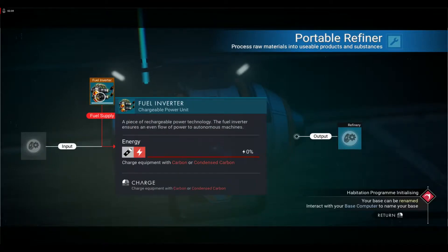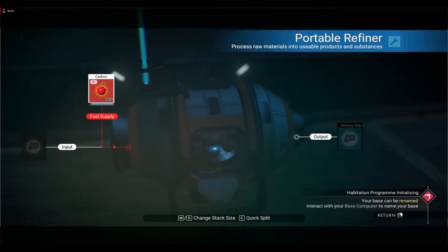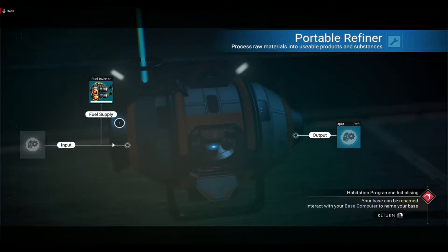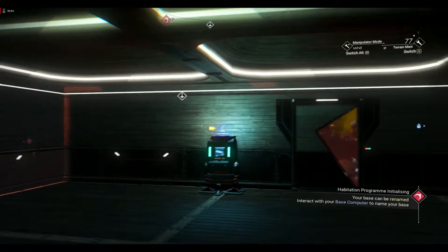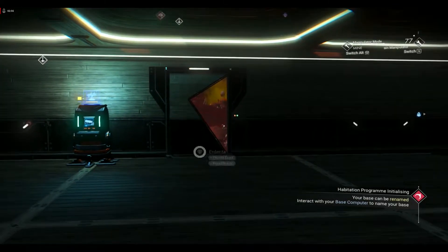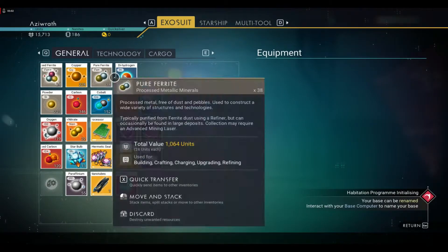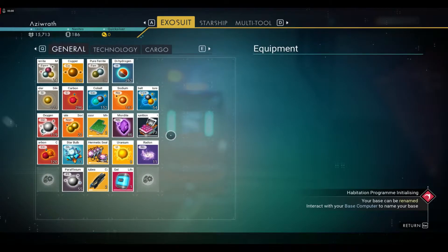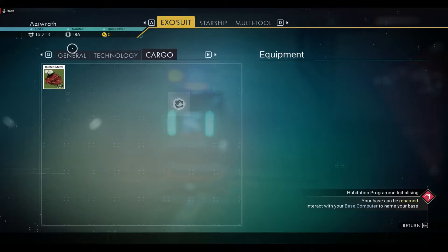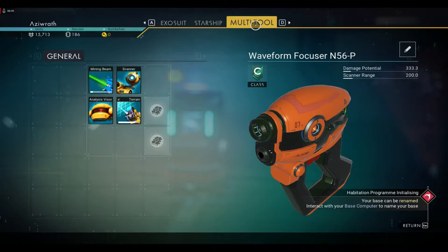We don't have any fuel, which means we need more carbon. We already have 100 of it. If you remember the trick from a previous episode, you put the 100 in — it fills up. When you're ready to take it back, you pick this up and place it back down; it gives you a portion back, around 97 or 98. Be wary of your space, because you do run out of it pretty fast. Even your cargo has limited space. In the next episode, I'll teach you how to get more space for your multi-tool.